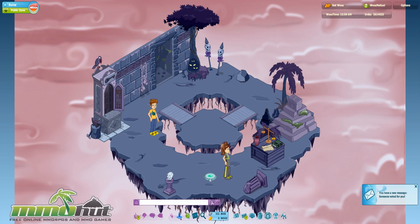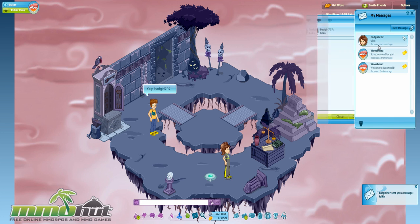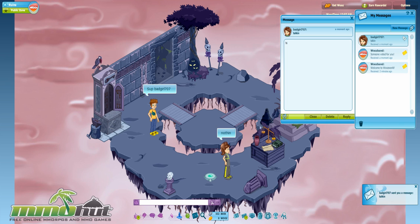I'm going to say 'sup, bad girl' — oh my god, I can't even type 'bad girl,' it's filtered out. Maybe I'll try 'bad girl 707.' Bad girl sent me a private message — let's see what it says. It just says 'Hi.' You seriously couldn't type that out in front of me? Why did you have to PM me that?